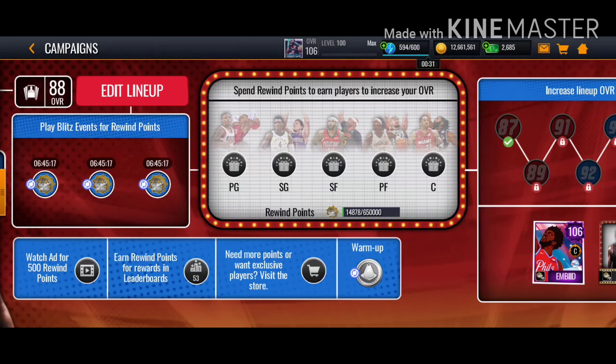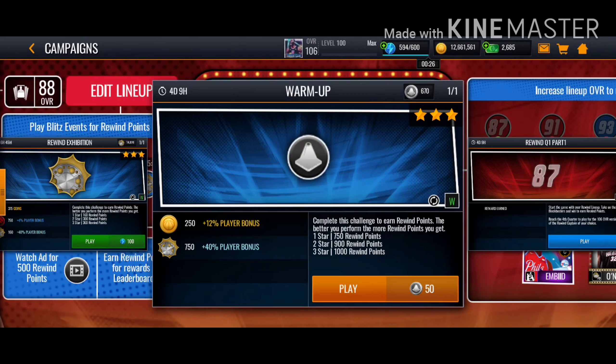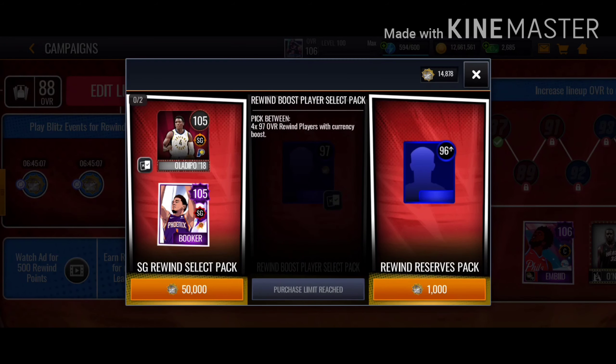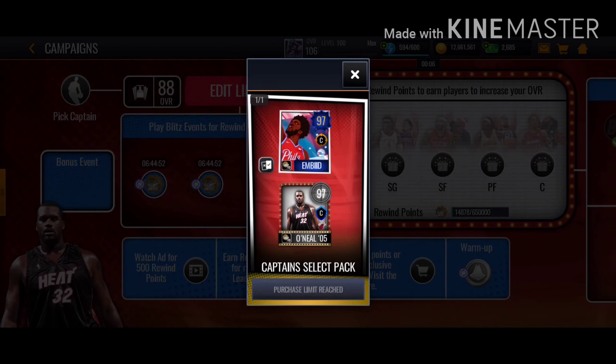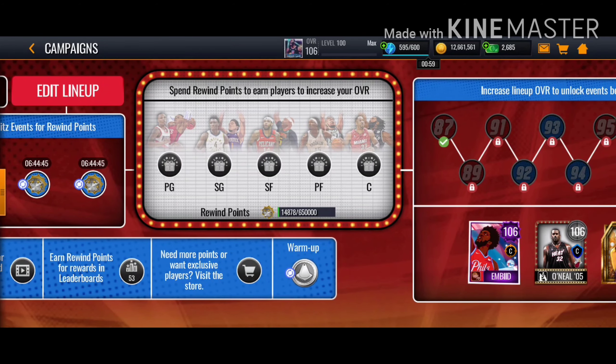I'm gonna summarize everything. Before you play this event, grind this and get your booster players first to put in your lineup. Point guard is gonna be Curry, shooting guard is gonna be 97 Harden, small forward is gonna be Ball Beers, power forward is gonna be Zion, and your center is gonna be this guy — shoutout Unbeat — so yeah, that'll give you the boost. Watch your ads.